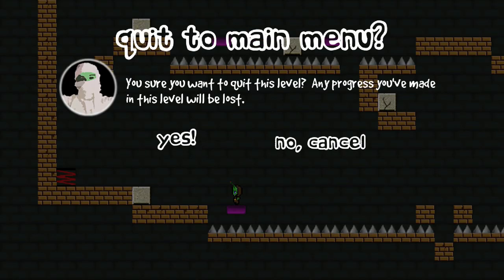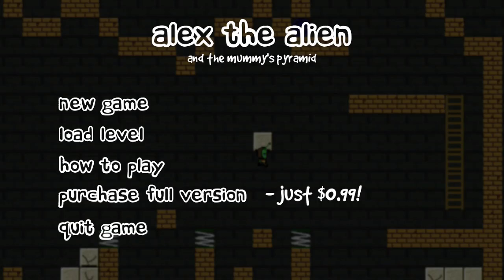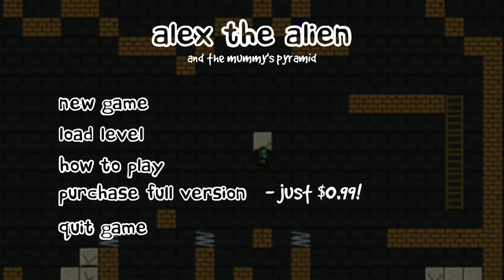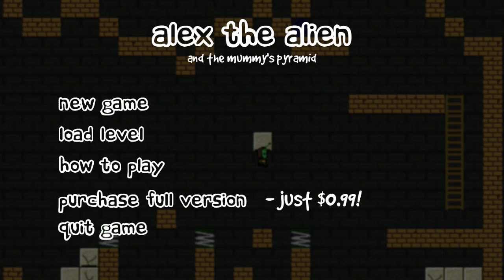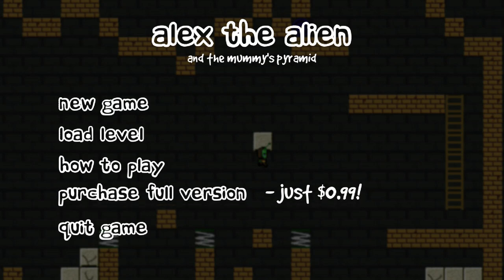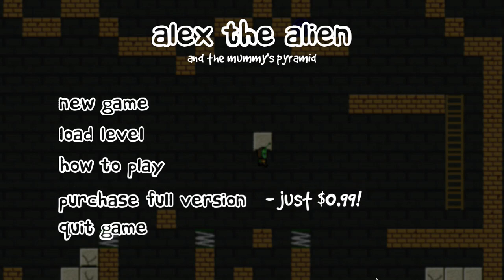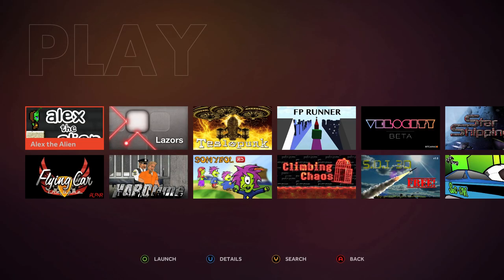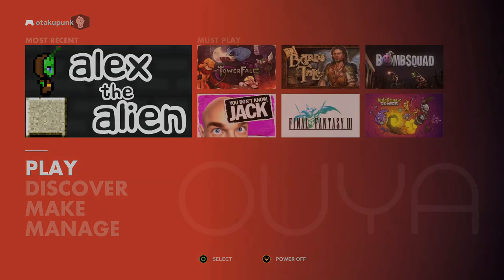Anyways, so for 99 cents, that's a fun little platformer — Alex and the Alien and the Mummy's Pyramid. Very fun game. I like those platformers. The twist being that you have to build stuff to get on platforms. Very nice. So there's a very quick look at Alex the Alien. Nice little platformer. Thanks again for watching. See you next time.